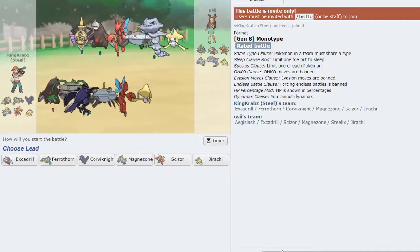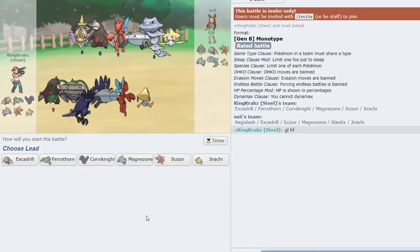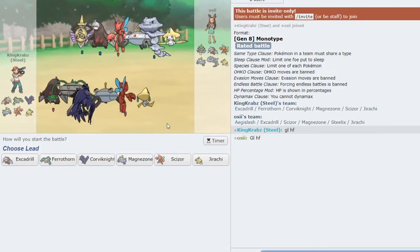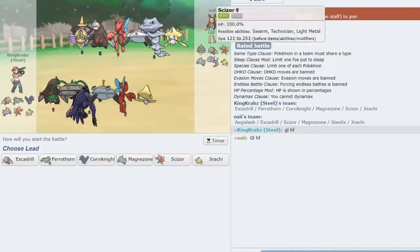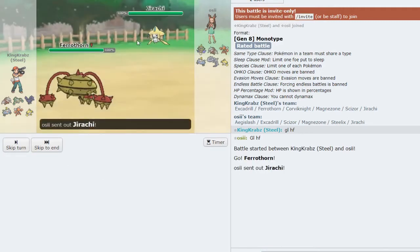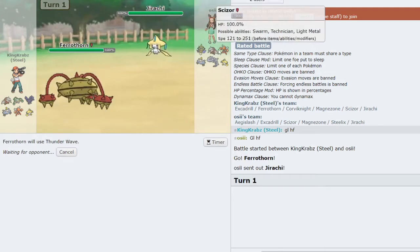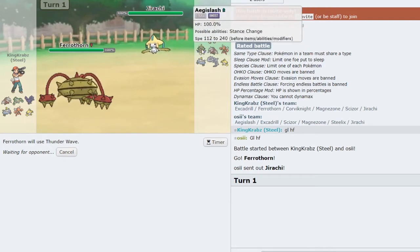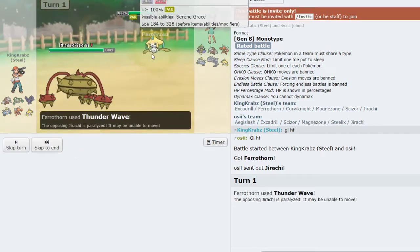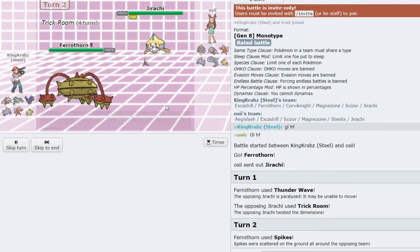We have a game against another mono Steel type — this can be a bit dangerous as things like Steelix and Magnezone can give my team quite a lot of trouble, as well as Excadrill itself. I definitely have to play this one carefully. I love Corviknight here for its ability to click Body Press on most of their team, but I have to be very wary that Magnezone is defeated first. I'll open Ferrothorn as their team doesn't have too many answers to it, unless of course they run Fire Punch Jirachi. I try to T-wave whatever comes out — and then start getting Spikes down as I'm slower. They are Trick Room — that makes sense.